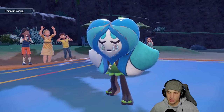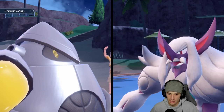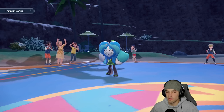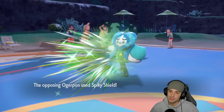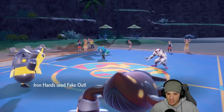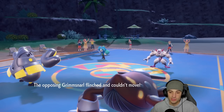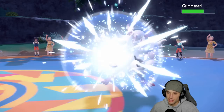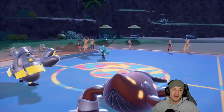I should have probably Terastallized but I don't think Ogerpon's attacking me — I think it's more of a Spiky Shield. So if I can Fake Out the Grimmsnarl and get off a Flash Cannon, then maybe Terastallize Heatran next turn, that'd be good. And there it is — Spiky Shield out and about, love this turn! I get off the big-time Fake Out onto Grimmsnarl — Flash Cannon KOs! That is massive, let's go!